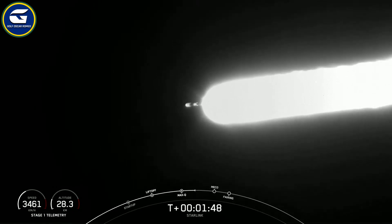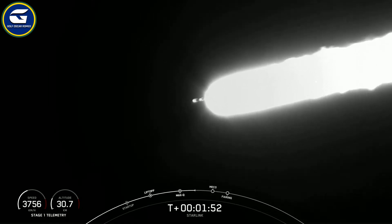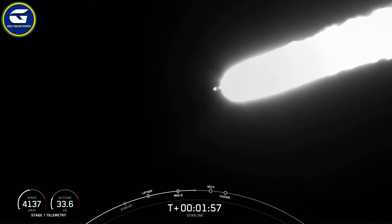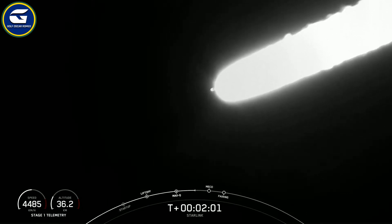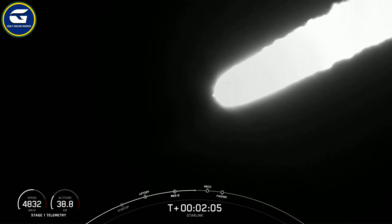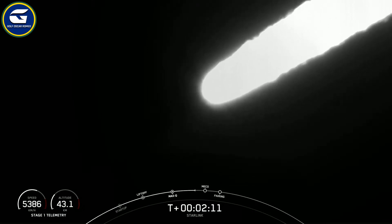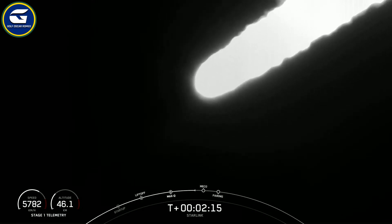Stage separation is where the first stage separates from the second stage. The vehicle is following a nominal trajectory. First stage will then make its way back to Earth and attempt to land on our drone ship, Just Read the Instructions, while stage two continues its journey — the third event being second engine start one, where we light up that MVAC engine to propel the second stage with our Starlink satellites to orbit.